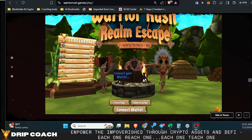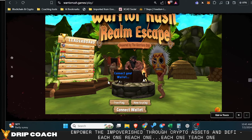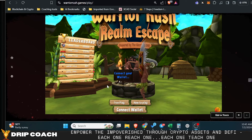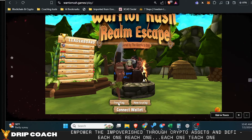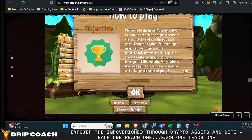Now remember, this is an endless free runner — it does not stop. You just continue until you make a mistake. If you have your wallet connected, you will get on the leaderboard. If not, you just get to play again and hone your skills. It's really simple. You click 'how to play' — there are about five little tabs covering the basics.